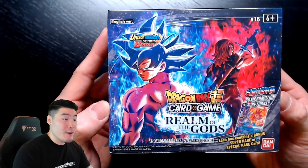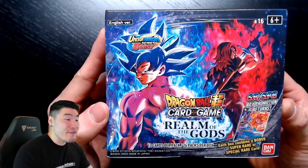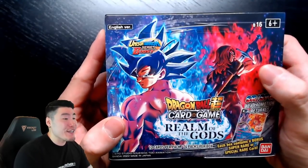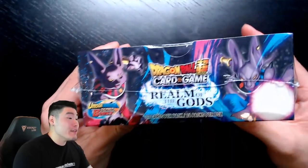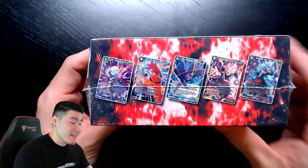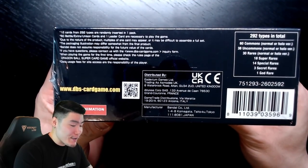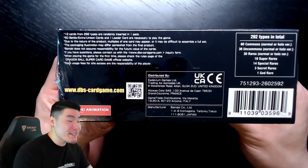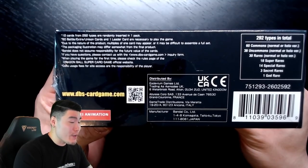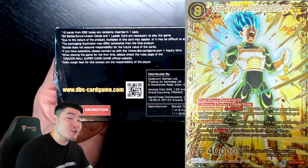Starting with the box, the box art has got to be my favorite art ever. It looks absolutely phenomenal. We've got UI Goku in the front, Super Saiyan God Trunks in the back, and on the bottom we have Champa and Beerus. On the side we have a few cards from the set, and Dokkan Battle players should definitely recognize that Rosé and the Toa.